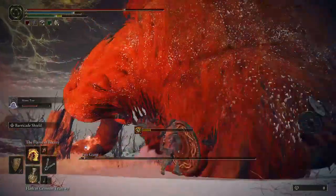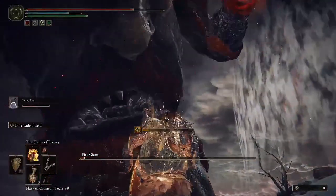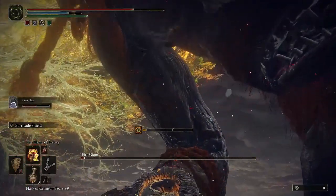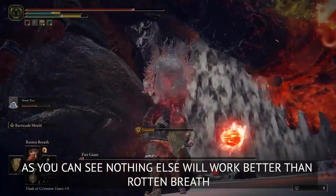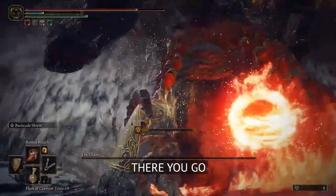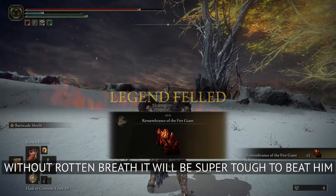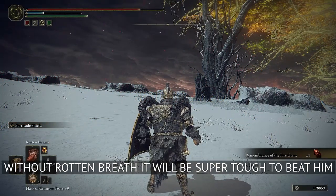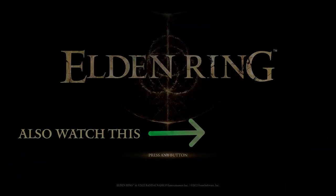I chose to apply a different enchantment here but it's probably not working very well. No enchantment works better than Rotten Breath — as you can see, the Rotten Breath depletes his health like a knife through butter. And there we go! This is how you cheese the Fire Giant. I hope you enjoyed this video and found it helpful. Like the video, subscribe to the channel, and don't forget to watch this video. See you in another one!